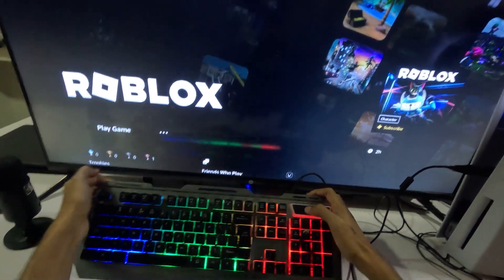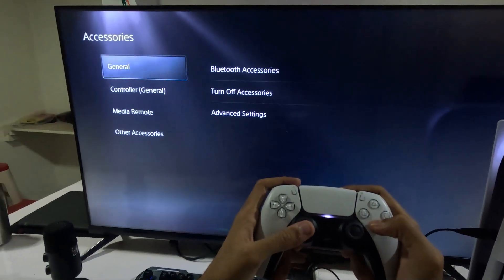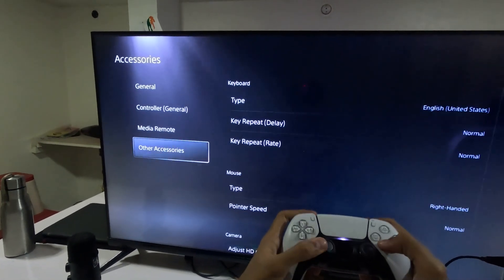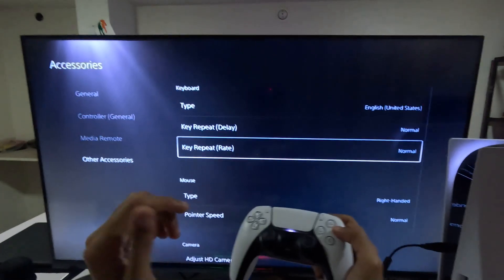Next, go back to Settings and go down to Accessories. Select General and then Other Accessories. From the keyboard section, select United States as the region, and set both Key Repeat and Key Repeat Rate to Normal.